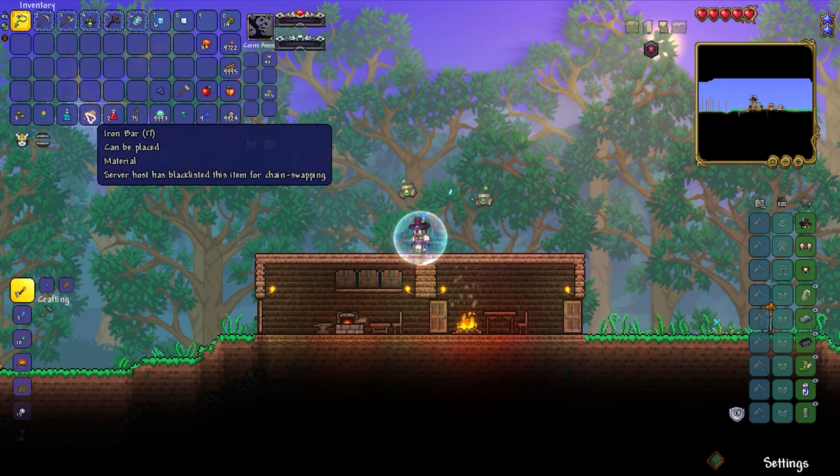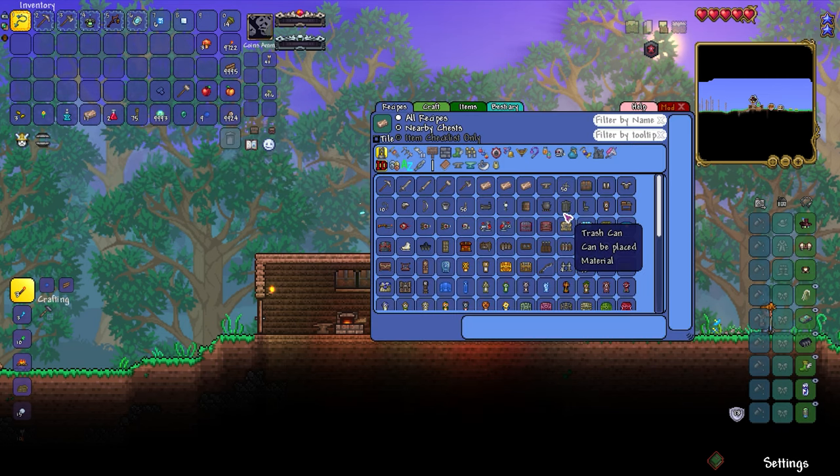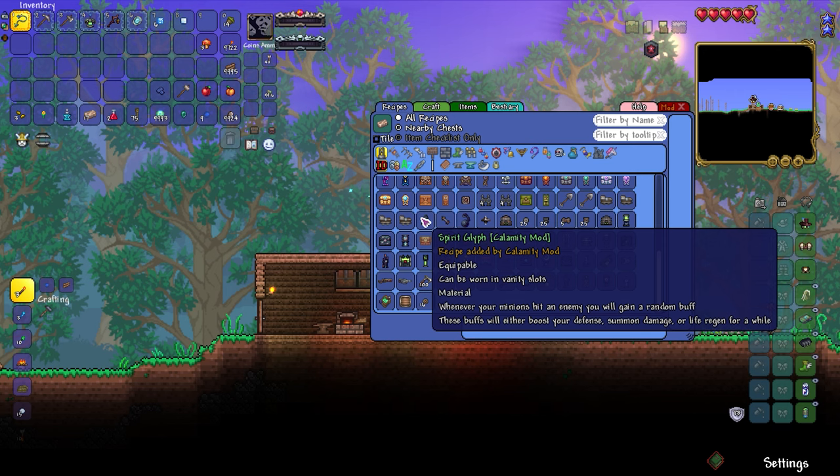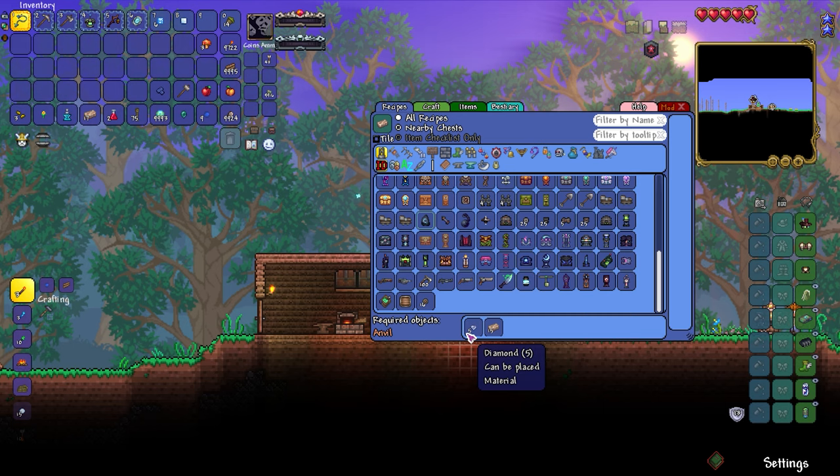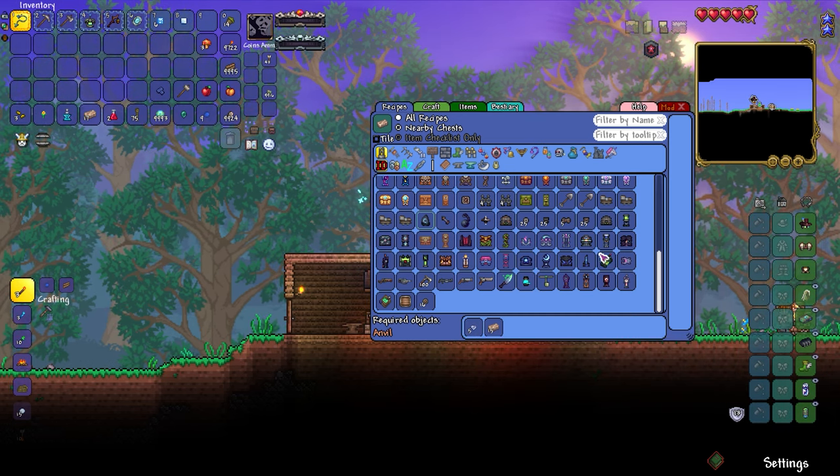First off, there is an item right here - the Spirit Glyph. Whenever your minions hit an enemy you will gain a random buff. These buffs will either boost your defense, summon damage, or life regen for a while. That sounds super duper good. It requires five diamonds and 15 iron bars.